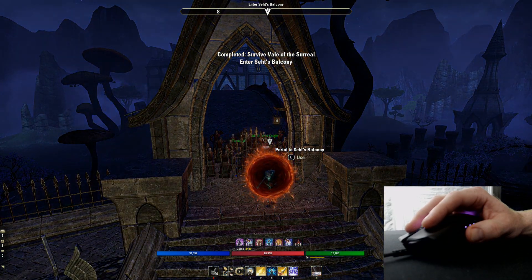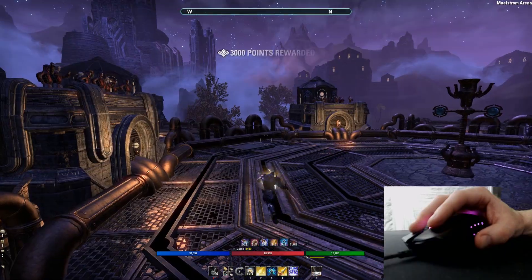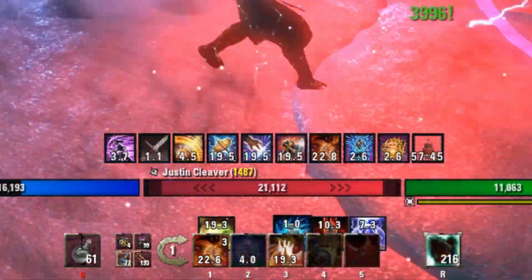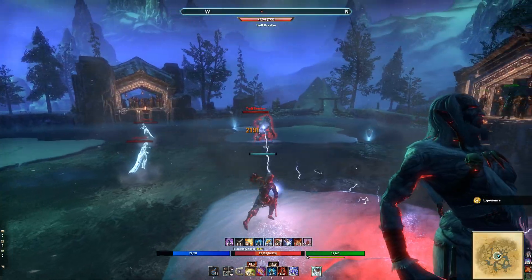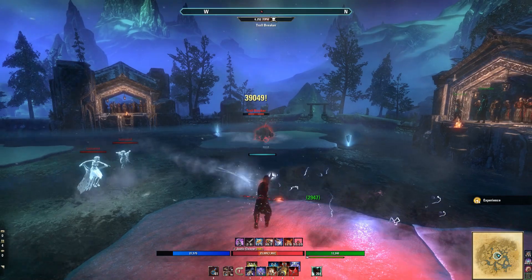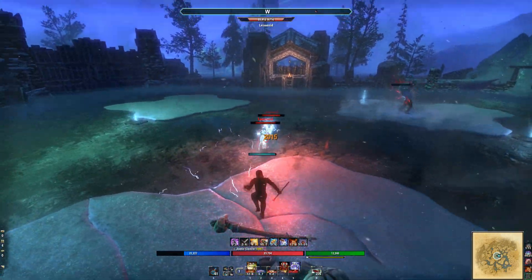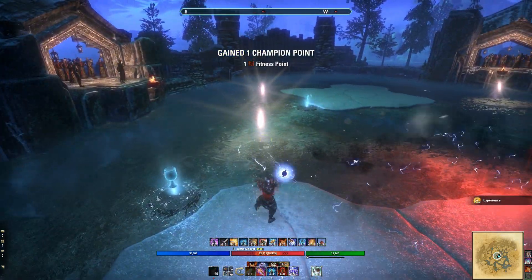It makes sense when you say it out loud, but I still catch myself doing this in a non-optimal order. I've gone to great lengths setting up my bar one through five so I literally click one, two, three, four, five. Just realize this isn't always applicable — some ground effects can be placed at range, some have to be up close — but in general, it's a good idea to go longest to shortest.